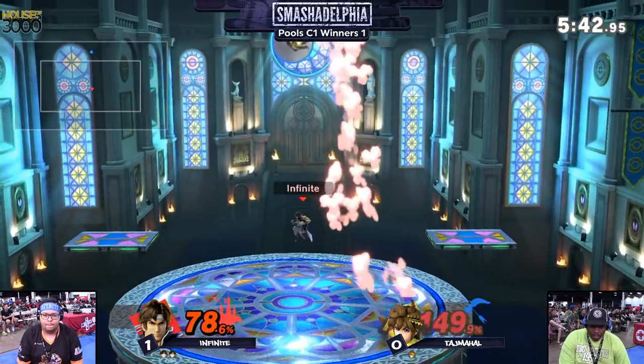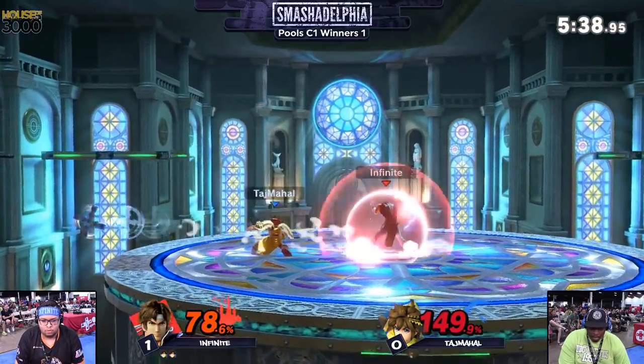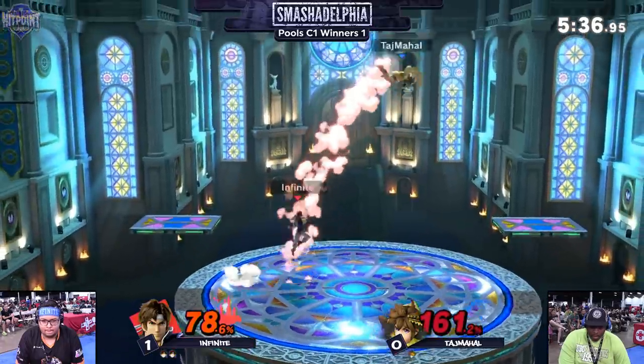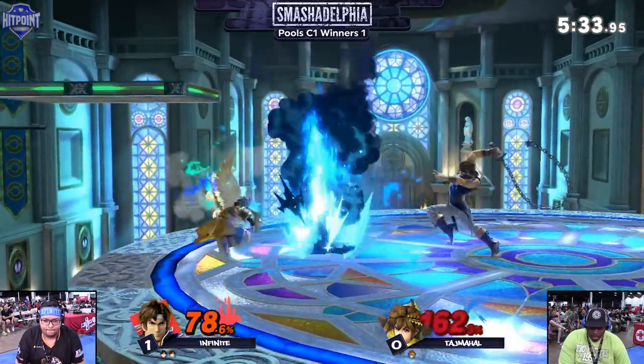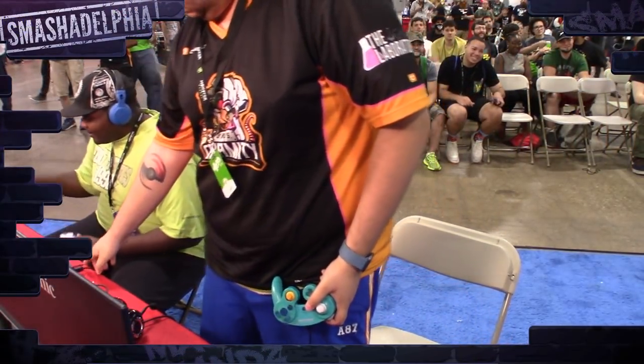Infinite setting up, goes for the up air — or the up B — doesn't quite get it, trying to show off a little bit. Taj Mahal at 160% though — anything could kill him just like that. It's done from the Holy Water into the forward smash. And that'll be stock one.